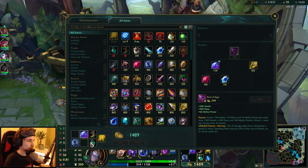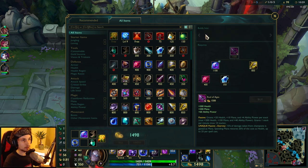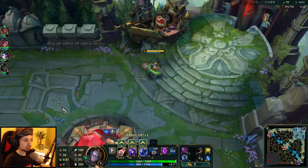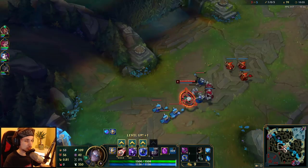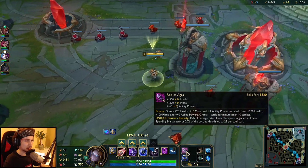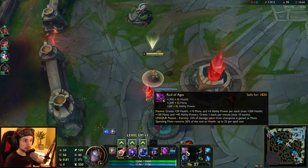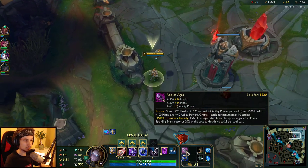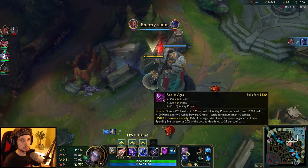We can go back right here and wait for Rod of Ages. This is where Orianna actually starts scaling — in about 10 minutes this item will be fully stacked and we'll have a lot of health, a lot of mana, and best of all a lot of AP too. Everything in combination — it's such a good item honestly.